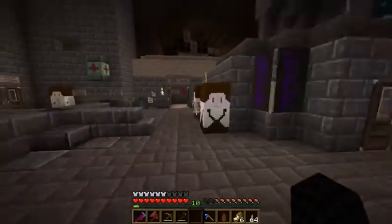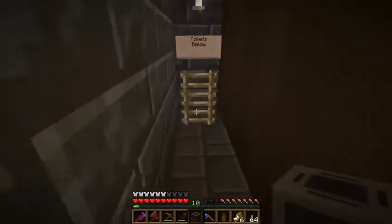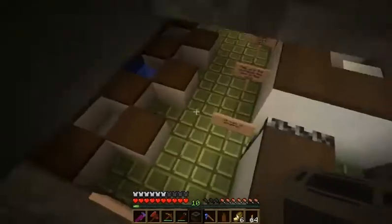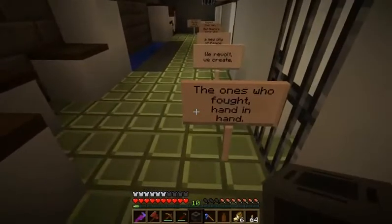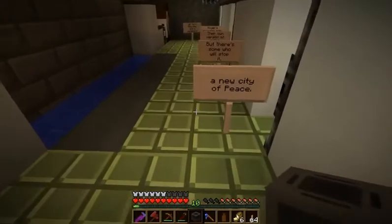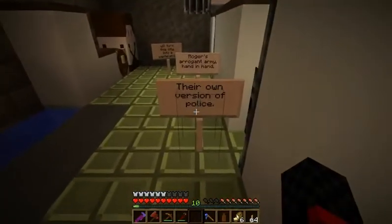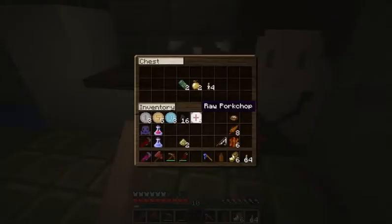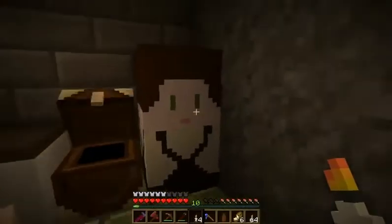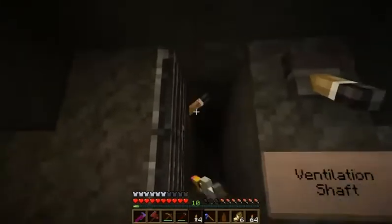Another stone sword which I don't need at the moment, so I'll leave it there. We got quite a bit done. Let's get up to the top now — I'm going to have to take a look at a few things. What the heck is this? A man is singing: 'Best workers in the land, the ones who fought hand in hand, we recreated a new city of peace, but there's some who will stop it...' Ventilation shaft.